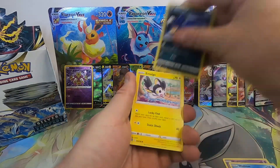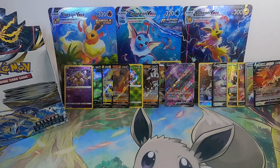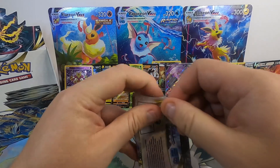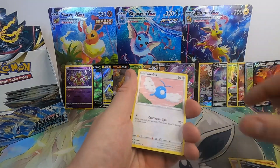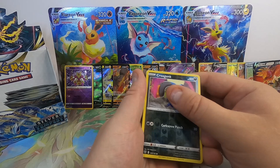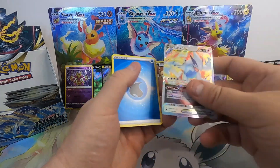Misdreavus, Wailmer, Murkrow, Emolga, Meditite, Wailord Reverse into a Victini non-holo. And obviously you can't have every set be great, but if you're going to have a set — just one set in between some great sets that just doesn't hit as hard, maybe that's what they're thinking. Maybe before Crown Zenith they didn't want to completely lay out the best cards ever. You got a V-Star something... V-Star Lugia! There we go. Very nice.